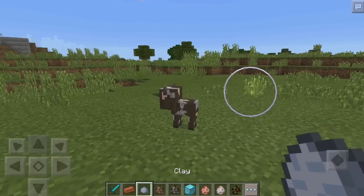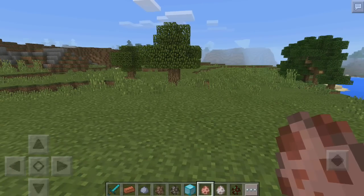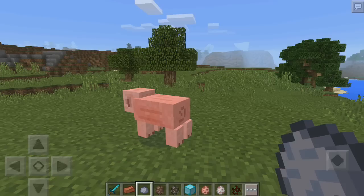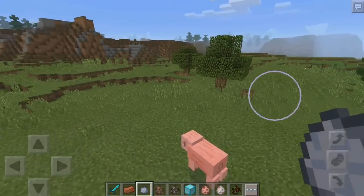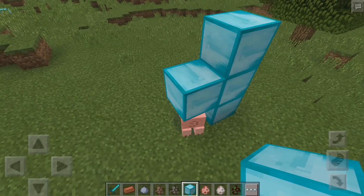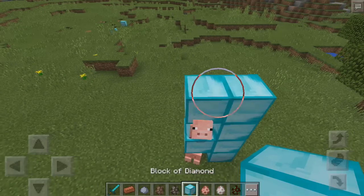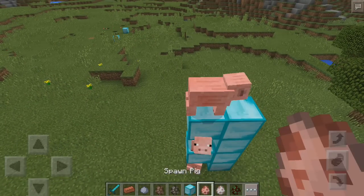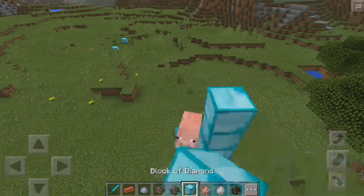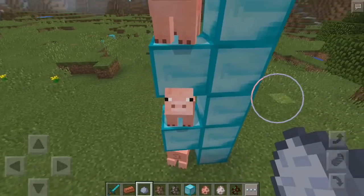So I can spawn a cow — a little baby cow — and freeze it just like that, and now it cannot move. Then I'll spawn a pig and freeze it too. Something cool I found: if you place a block next to it and do a little pattern, stacking it up, then place another pig and freeze it, you can keep repeating with any mob — a villager, a cow, a sheep, or even flying bats.